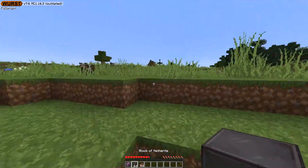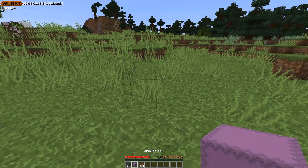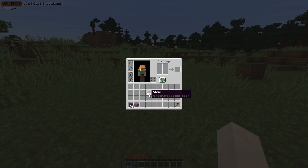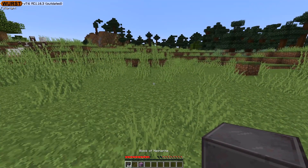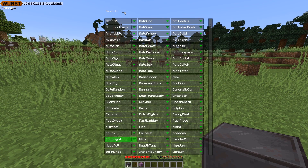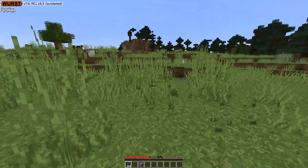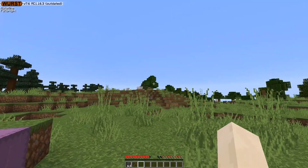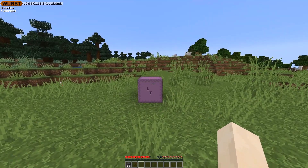As you can see, I'm on a multiplayer server. First, place the item you want to duplicate in your first hotbar slot, and put the shortcut box in hotbar slot 2. Then press the right shift key on your keyboard and search for the auto-mine hack on the Wurst client. Once you're facing any block such as grass, it'll start mining — this helps you break the block in front of you while taking items out of the shortcut box.